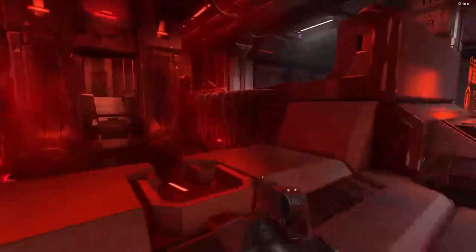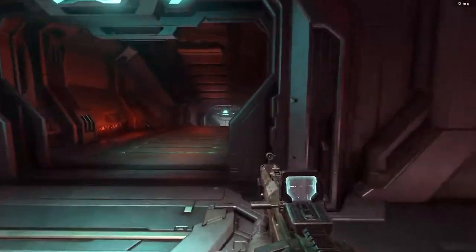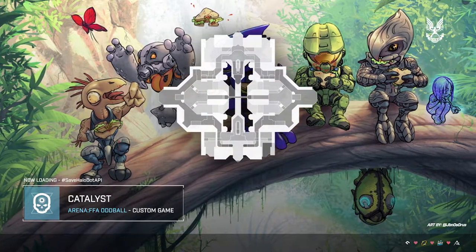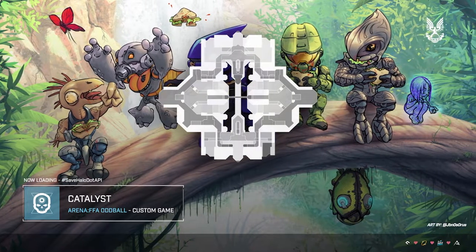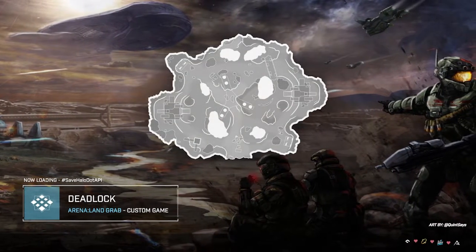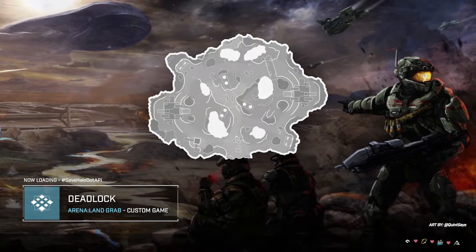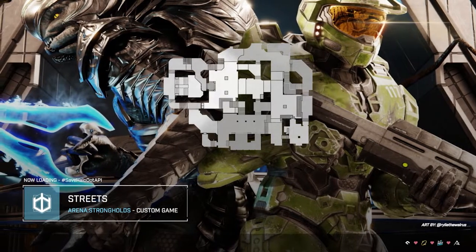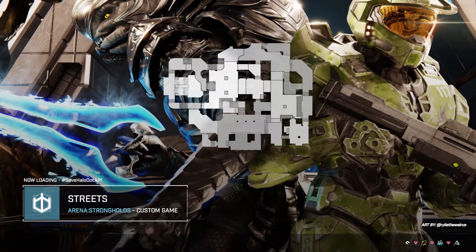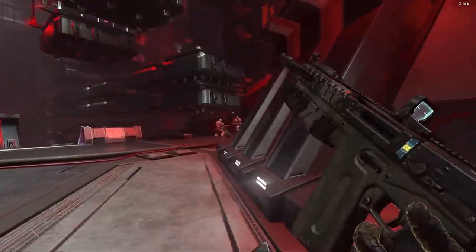Another cool feature is that if you don't want the map images, you can actually just have community images that people made - community art and stuff like that. Just imagine if this was actually in the game. There are so many people that do community art, and 343 does showcase that in their Halo Spotlight series. Just imagine if they implemented this into their loading screens - sharing images from the Halo Spotlight into the loading screens, a great social kind of thing that brings life to this game.